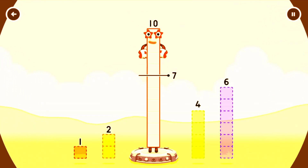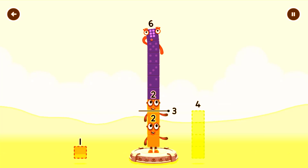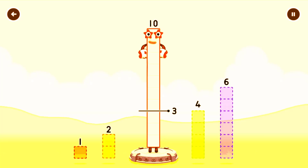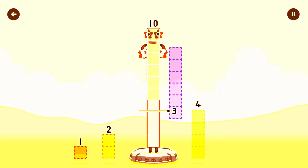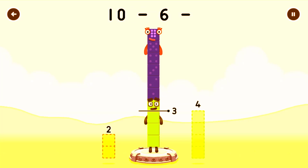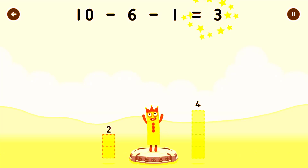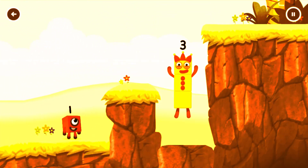Take number blocks away from ten to leave three! Six, two — have another go! Six, one — you got it! Six minus six minus one equals three! Three! Yes!